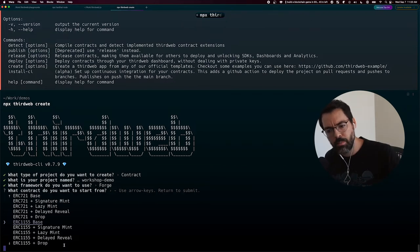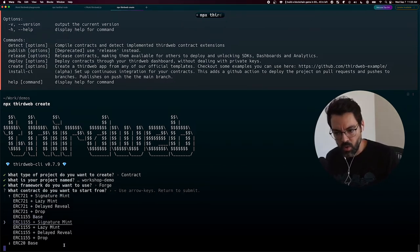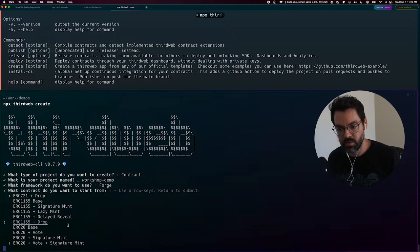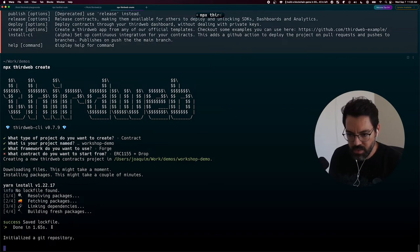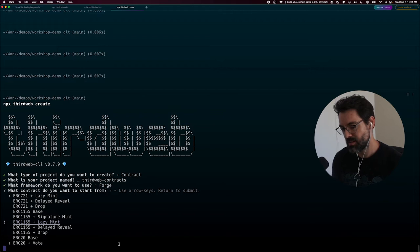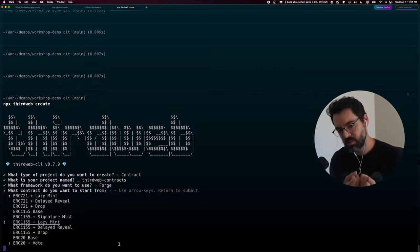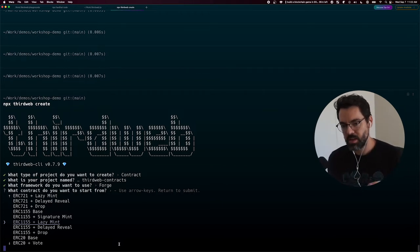I can choose a bare-bones ERC-1155 contract and start from there, or I can choose one that has a little more functionality, like Lazy Mint, Delayed Reveal, or a full-on drop contract. If you're familiar with ThirdWeb contracts, this is stuff we provide in our pre-built contracts — but now you can create your own contract that starts from that and customize it. I actually chose ERC-1155 plus Lazy Mint. Lazy Mint is what I use to prepare the cats for others to start claiming. I don't want to mint them all for myself — I just want to prep them so other people can claim and play with them.